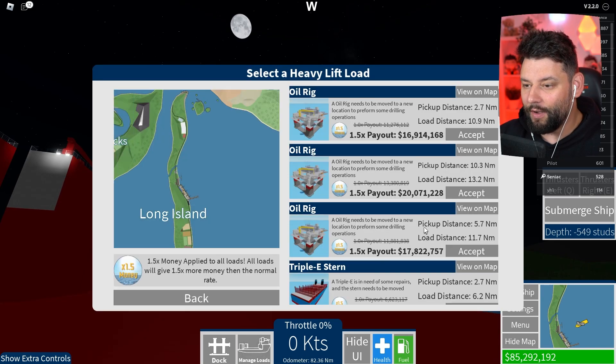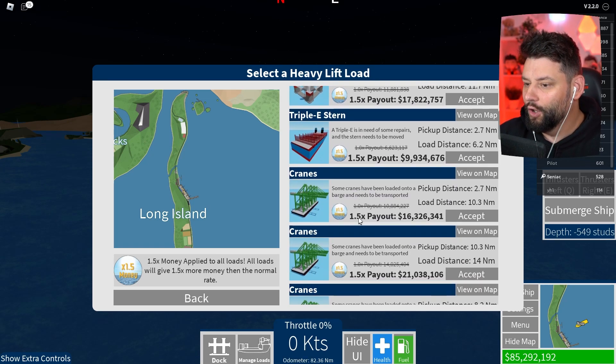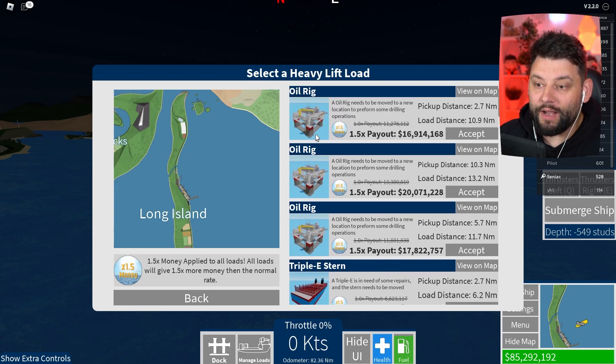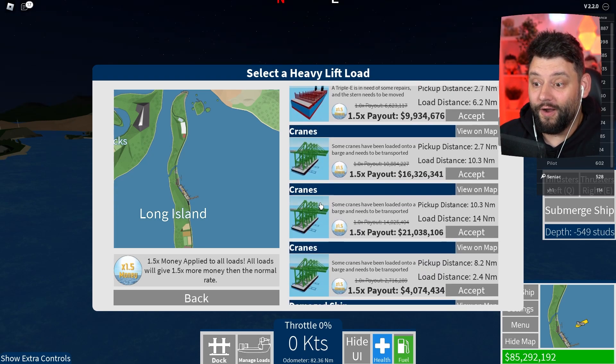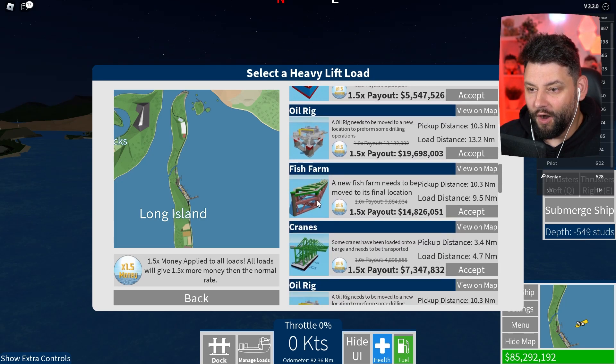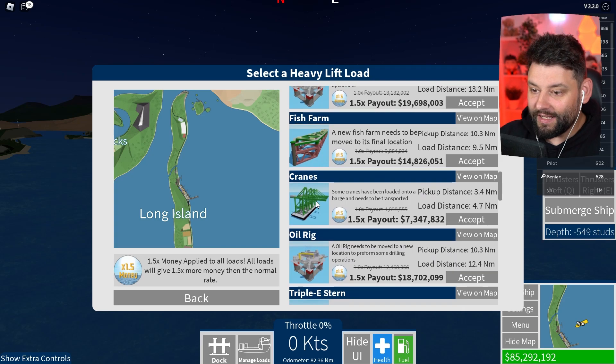While we wait for the moon to go down, we're going to check out and manage the loads. So managing loads — before you could deliver an oil rig and the Triple Eastern, but in this brand new update there's a bunch of new stuff you can now deliver. You can literally deliver cranes — like actual cranes! And I think we can also deliver fish farms, which are absolutely huge. This is what I want to try and deliver today.